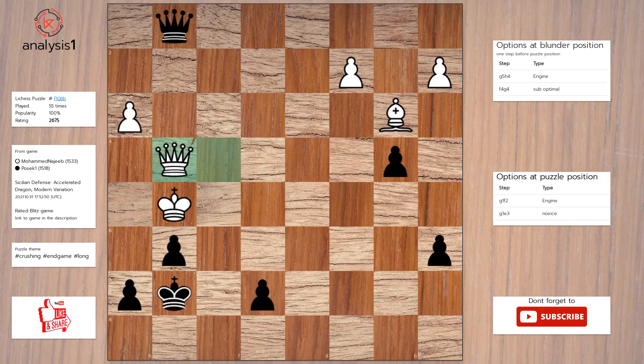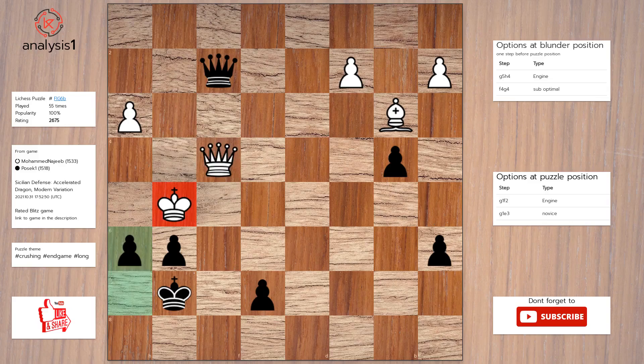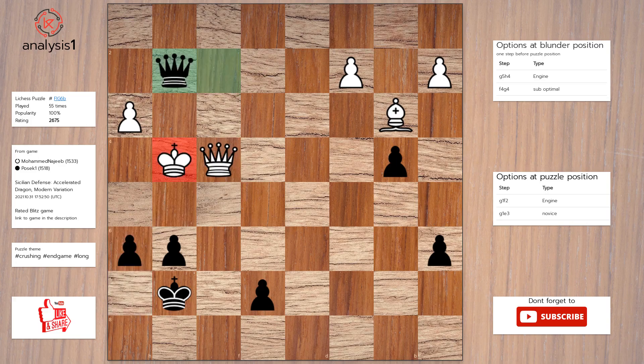Another one. Threats in puzzle position: queen takes queen, check. Here are checks in puzzle position: h6, check; queen to e3, check; queen to c5, check; queen takes queen, check; queen to c1, check. The answer is: queen to f2, queen to f4, h6, check; king to g4, queen to g2, check.